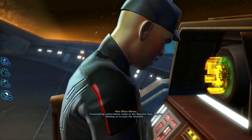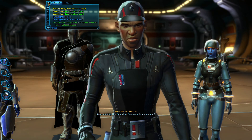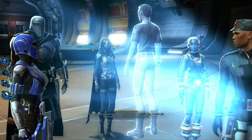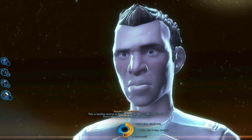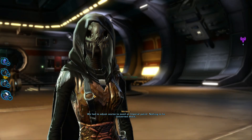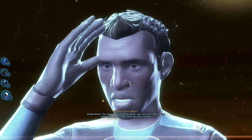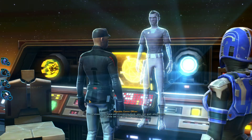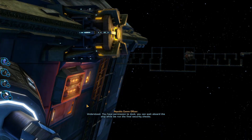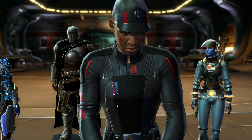Looks like we've got a couple of Mandos with us. Transmitting authorization codes to the Republic fleet — they're allowing us to pass the blockade. Approaching the Foundry. Receiving transmission. This is landing control to Republic cruiser Doran Sky. You're six hours off schedule. Is there a problem? We had to adjust course to avoid an Imperial patrol — nothing to be concerned about. It's an interesting armor set. Understood. You have permission to dock. Alright, time to rock and roll.